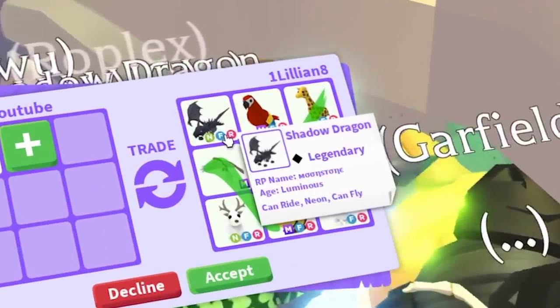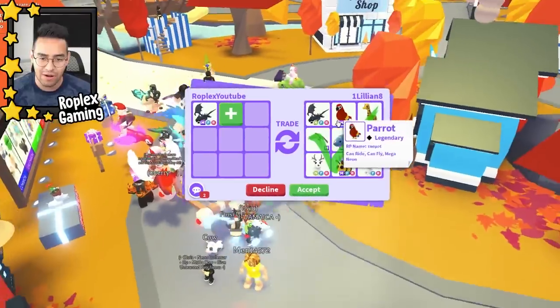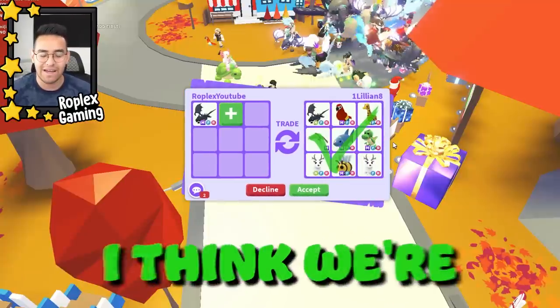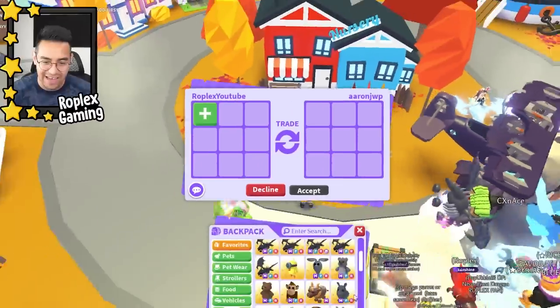I'm actually stuck. I have to think about it. Neon shadow dragon, mega parrot, neon giraffe — those three are probably the most expensive; everything else doesn't really matter. Somebody's riding a plane nearby. We're gonna have to pass on Aaron since we haven't traded yet — let's give this next guy a shot.